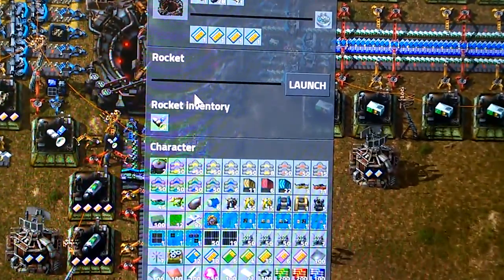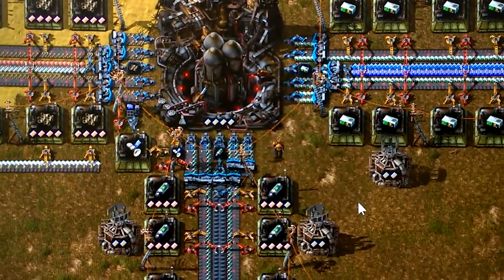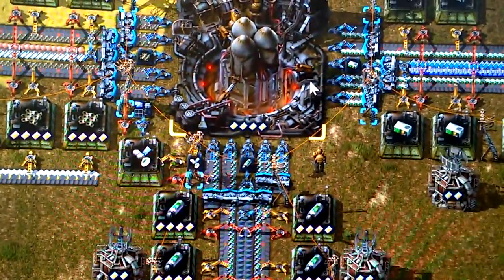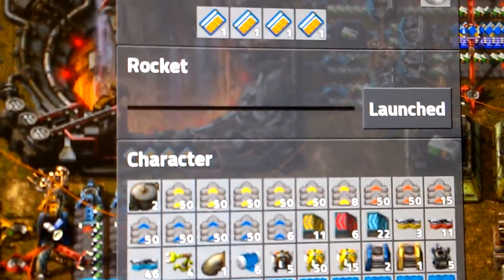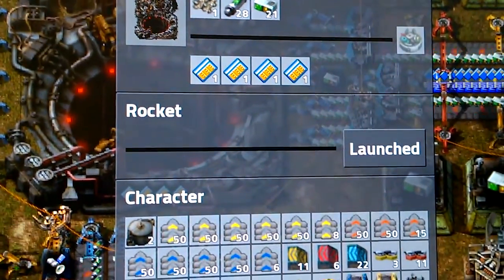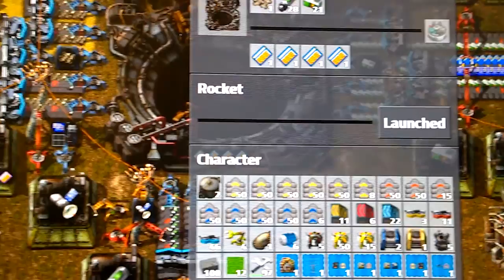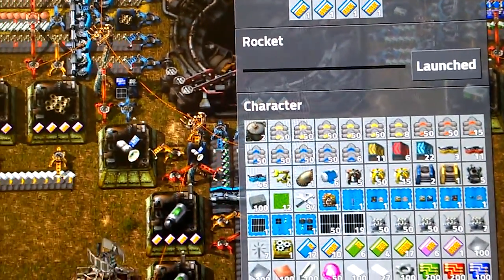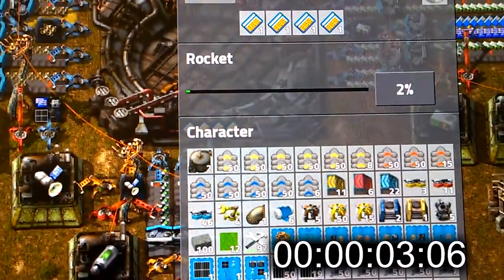Let's see how fast this thing can take off. So we're going to go ahead and click launch. This is going to take a second to launch the rocket, and then immediately after the rocket is launched we'll see a percent. I'm sure somebody's done this experiment before, but I just wanted to see if I could pull it off by having enough of a surplus to launch a rocket. So here we are.